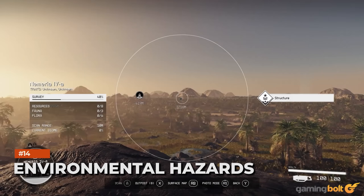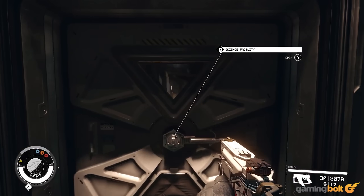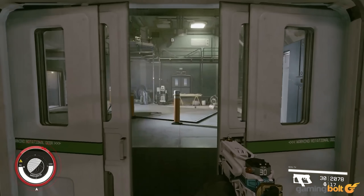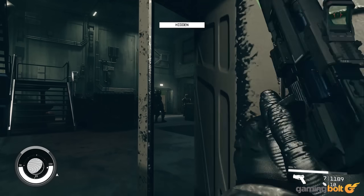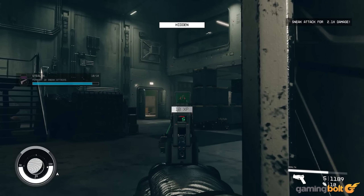Environmental Hazards: One interesting ground-based combat interaction appears at 38 minutes and 54 seconds of the deep dive, where the player shoots a container that immediately freezes and affects a nearby enemy. It may be water immediately freezing in a super cold environment, but it may also be liquid nitrogen, given the setting. Regardless, it showcases how using the environment against enemies is a viable strategy.